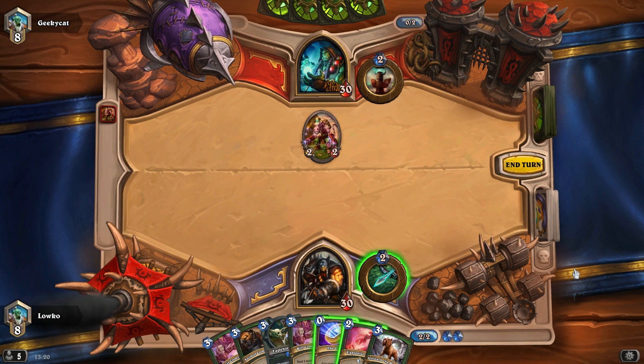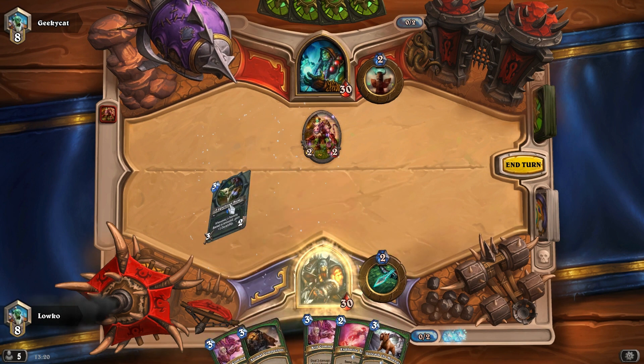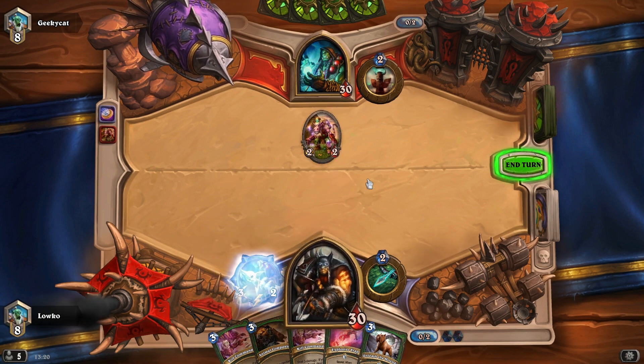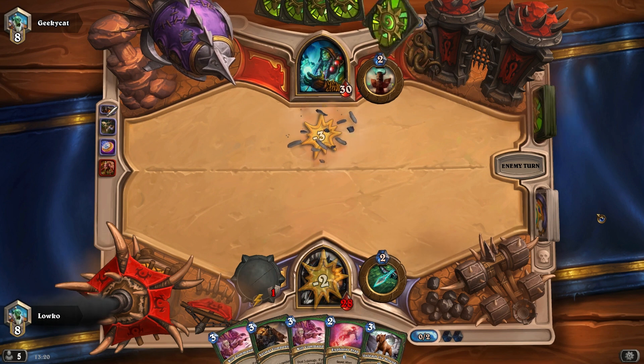Do I want to coin out my Animal Companion right here, or coin out an Eagle Horn Bow, or not coin at all? Actually, I'm going to coin out the Eagle Horn Bow because I don't really have a turn-two play. I don't really want to build that much spell power — just gonna kill it early on.